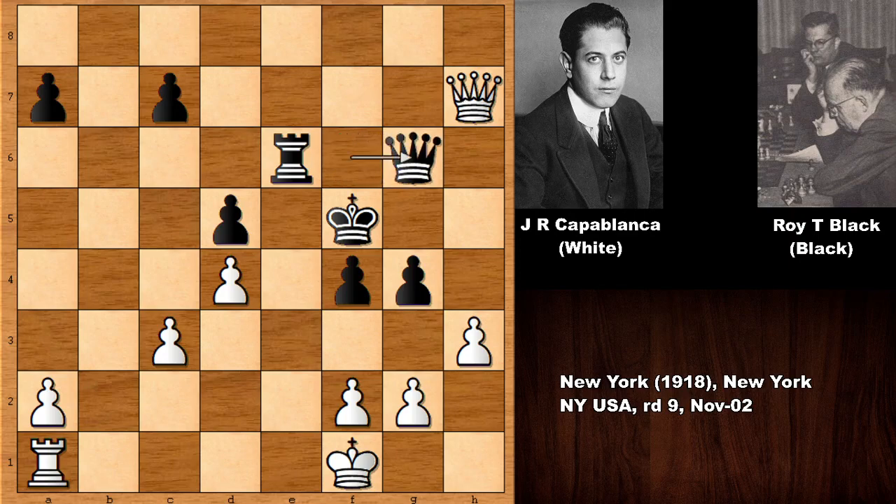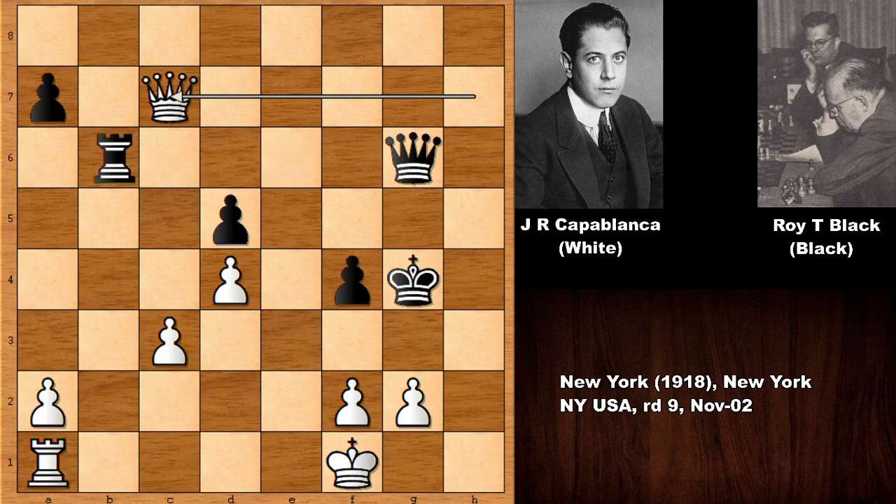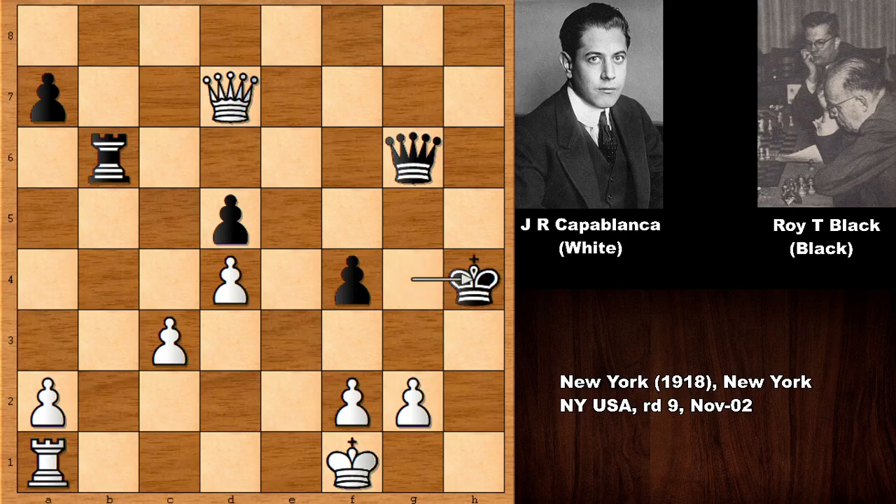But after queen to g6, Capablanca captures the pawn — only sensible move — and then queen takes on c7, and Capablanca is two pawns up. This is resignable, but maybe out of frustration, black is trying everything he can do against Capablanca. So queen to d7 check, one more check, king to h4, a very exhausting chess game for black.